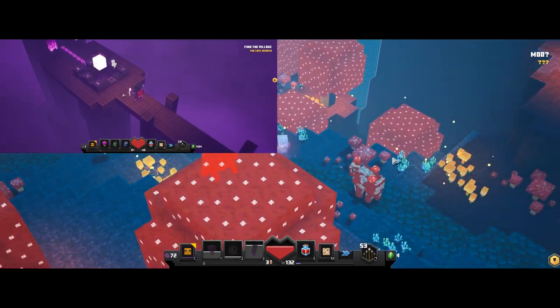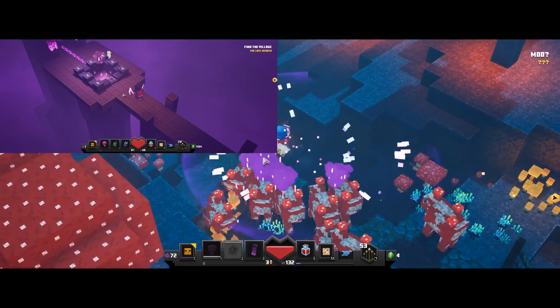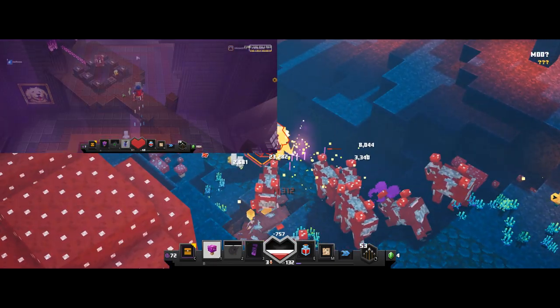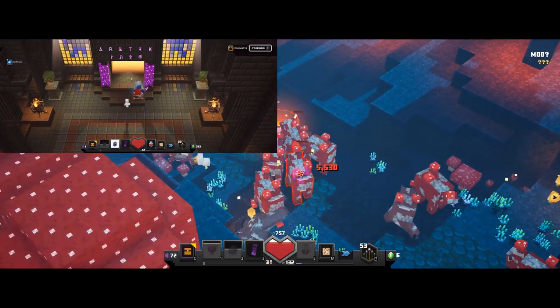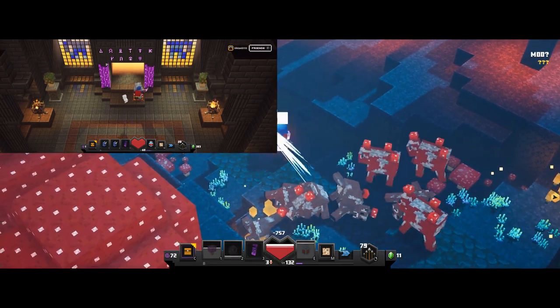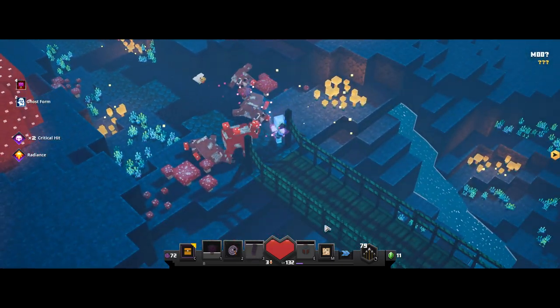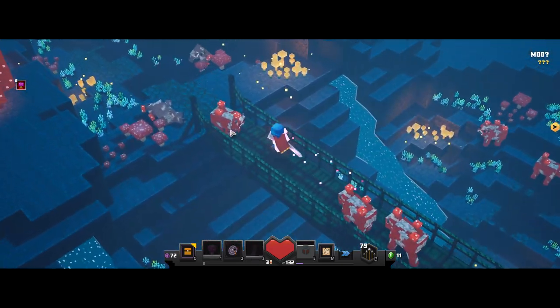The secret cow level does take a bit to unlock. Basically what you have to do is find all 10 runes in each dungeon, and it can only be done on Adventure or Apocalypse mode. Once you have all 10 runes, you go to the church in camp and unlock the level. I'll be posting a guide on that soon, but in the meantime feel free to check some other YouTube guides on how to unlock it.